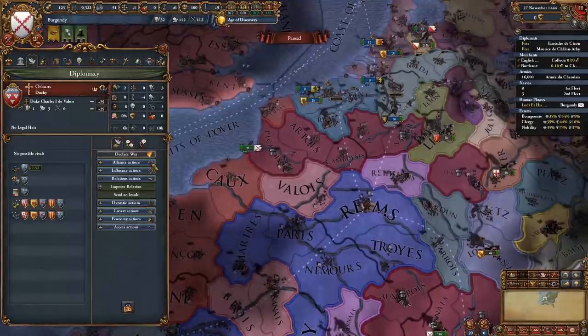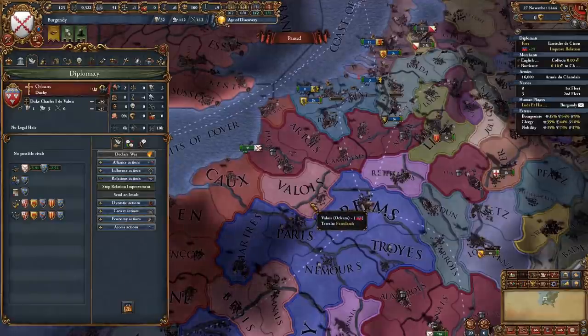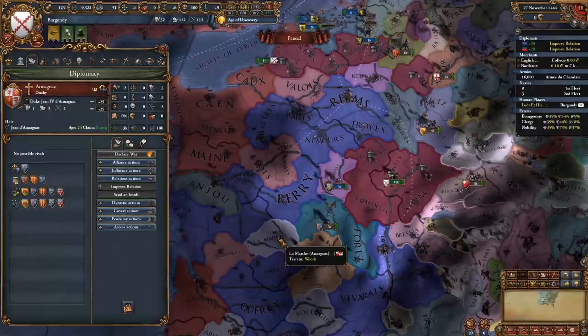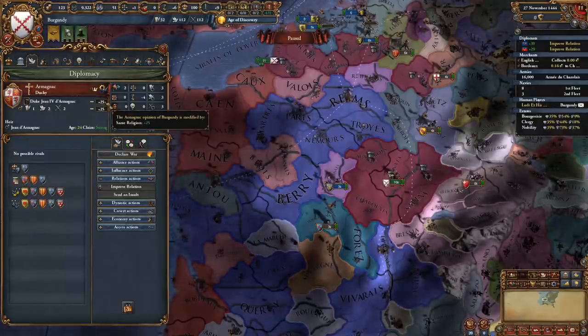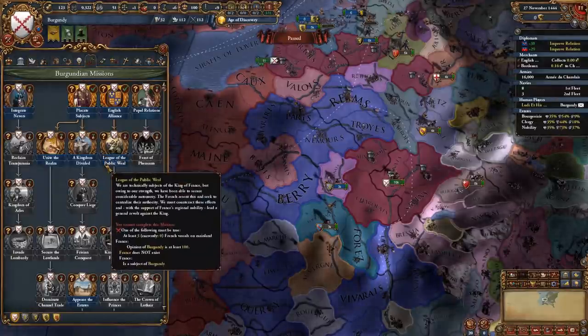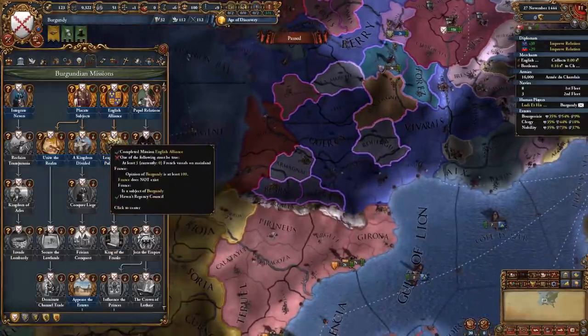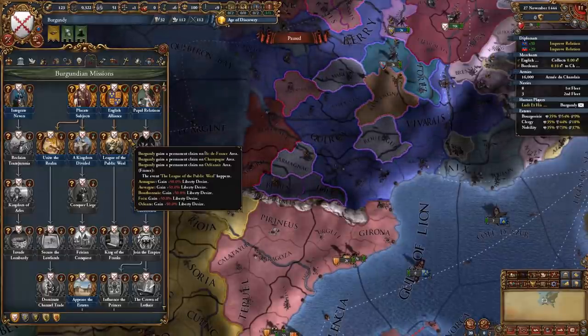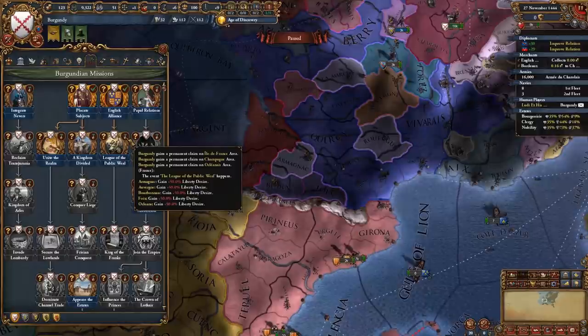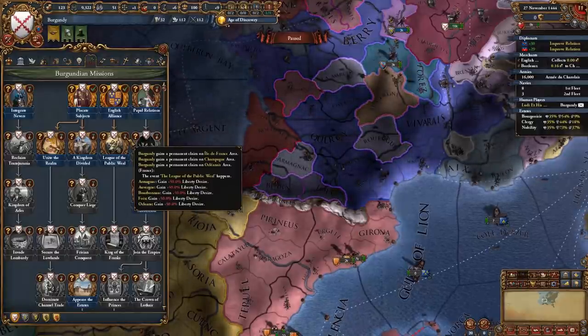As soon as you get your diplomats back, start improving relations with Orléans and Bourbonnet. Whenever you get your diplomats back, you should also do the same with Armagnac. Once we have 100 relations with all three of these nations, we can enact the League of the Public Weal mission, which is going to give us 50% liberty desire with all of France's vassals, as well as give us permanent claims on Île-de-France, Champagne and Orléannais.